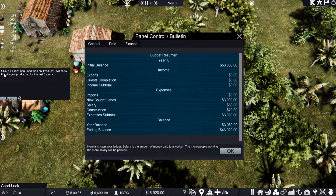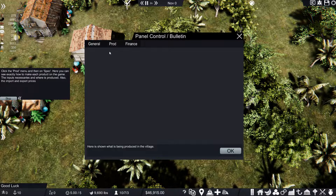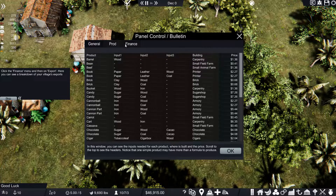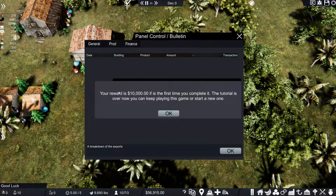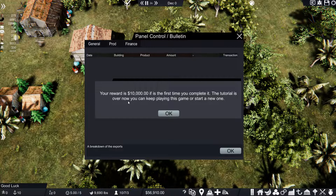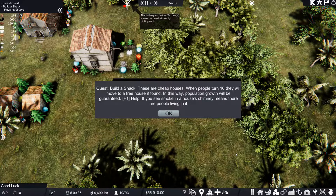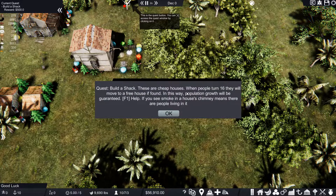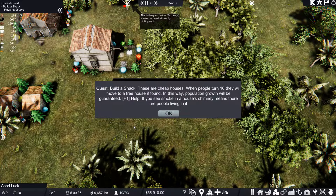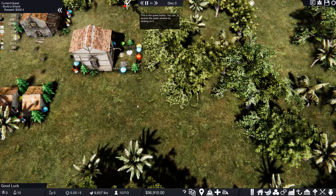Click on the control button, then on the finance menu, then ledger - the game ledger. Your reward is 10,000 if it's the first time you complete it. The tutorial is over - you can keep playing or start a new one. Build a shack - these are cheap houses. When people turn 16 they will move to a free house if found, guaranteeing population growth. If you see smoke in a house chimney, people are living in it.